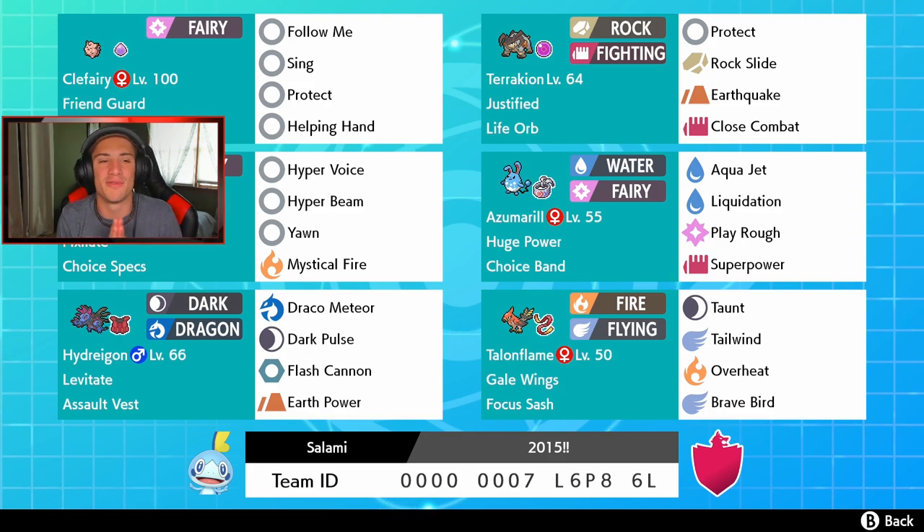Rocking out on this team — in the top left corner we're starting off with Clefairy, a support mon with Friend Guard, Eviolite, Follow Me, Protect, Helping Hand, and Sing on it. I haven't really seen any with Sing, so hopefully we can pull off some sleeps. We also have Life Orb Terrakion with Justified but no Beat Up on the team, running Protect, Rock Slide, Close Combat, and Earthquake for coverage.